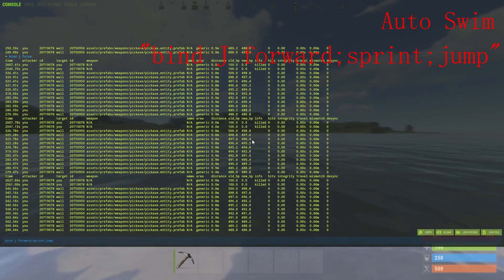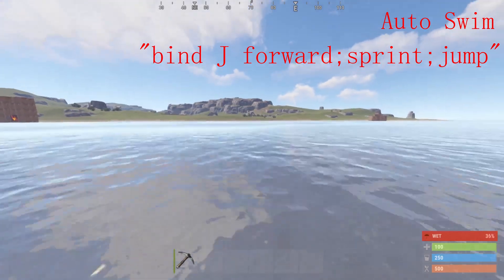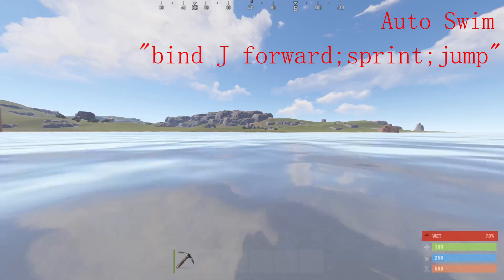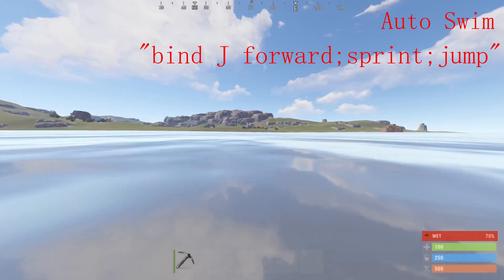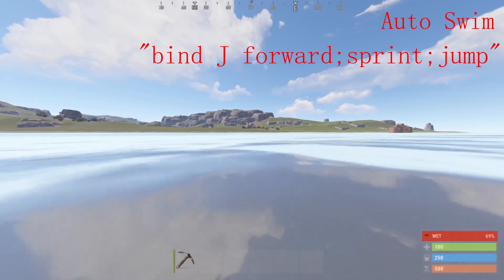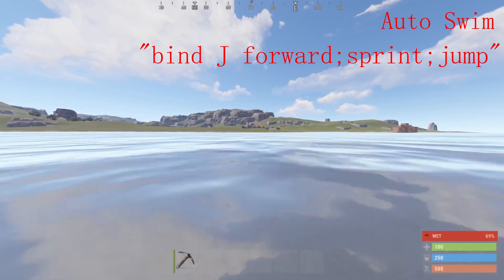Next up is auto swim. To bind auto swim to a key, you type bind, input whatever key you want to bind it to, then type forward semicolon sprint semicolon jump. When you press this key, it'll allow you to swim infinitely and it'll do it automatically.